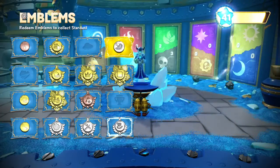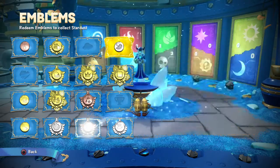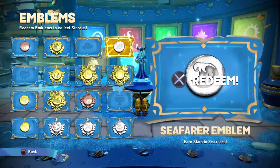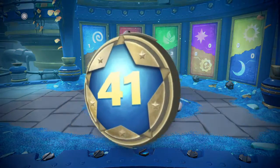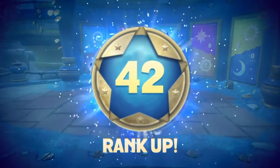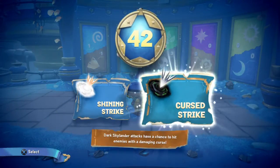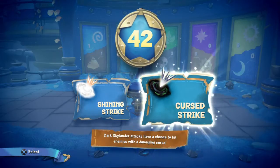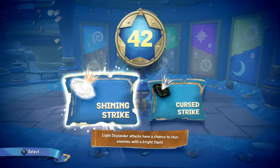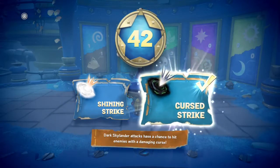Collect hats — wait, is that the Mad Hatter emblem? That's kind of cool, I like that. Ooh, we can redeem this one. Yes — Portal Master rank up! We ranked up to level 42! Dark Skylanders have a chance to hit enemies with a damaging curse. Dark Skylanders have a chance to stun enemies with a bright flash.